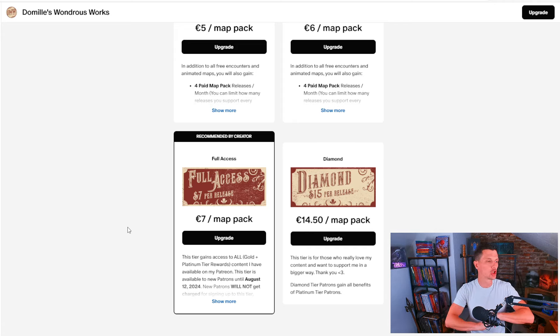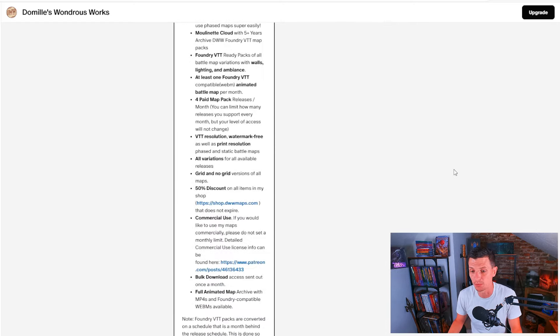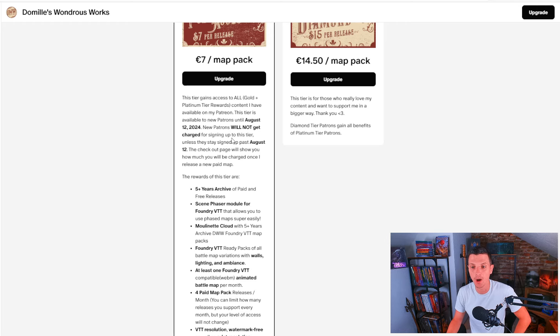So if you download their entire library before August 12th, 2024, and then unsubscribe, no harm is done — you get everything on your computer. And by the way, this is legit, this is not like a cheat or anything. Demil's Wanderers Works asked me to put this out. Basically, this Patreon tier gains access to all gold plus platinum tier rewards content available on their Patreon.